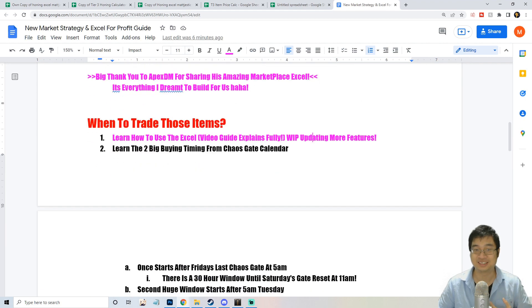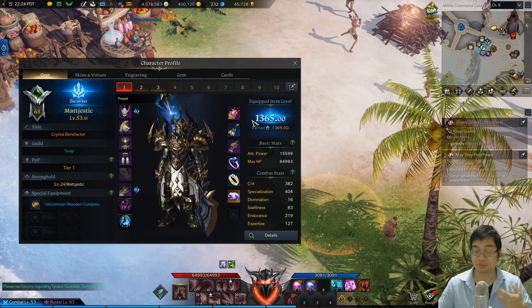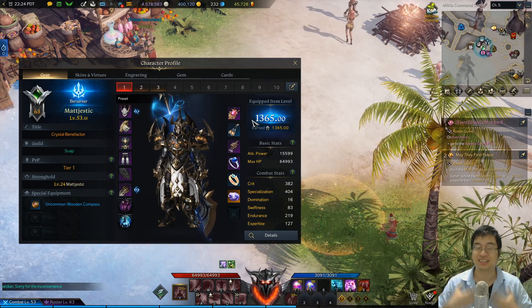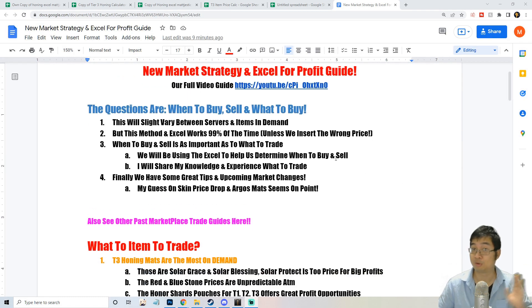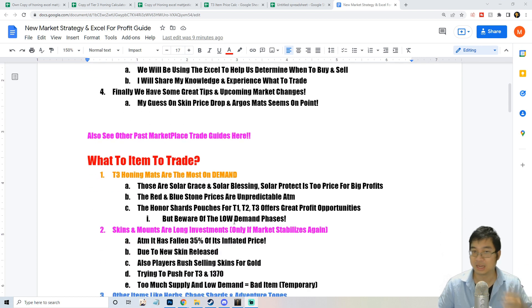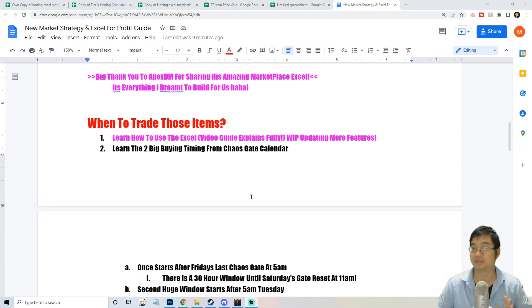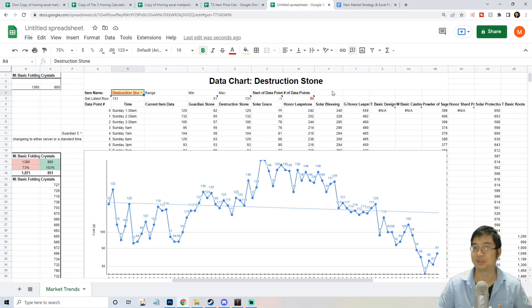This is how I made 400,000 gold free to play, and I'm not slowing down with my progress. This video will be broken into three parts. The first part goes through my notes on what items to trade and why, and then we'll talk about when to trade those items using this amazing Excel.